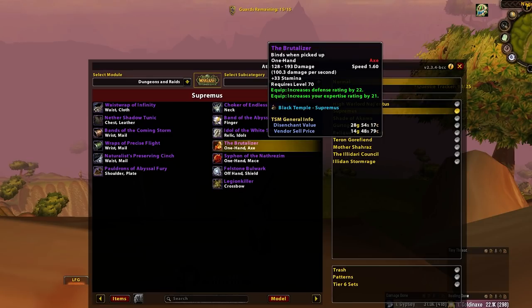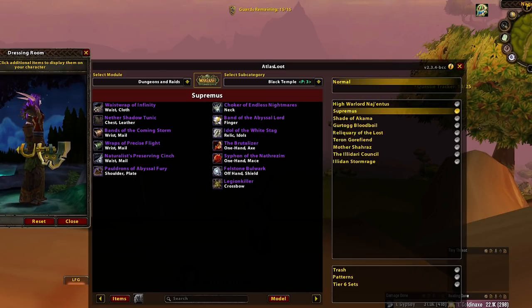The Brutaliser — this is Prop Warrior BiS unless you're a human. There is a slightly better threat option which humans see as their BiS because it's a sword, but as a standalone overall option this is the very best Prot option. Especially if you're an Orc, obviously, because it's an axe. It also looks kind of cool — looks like a Lego-based key, almost.